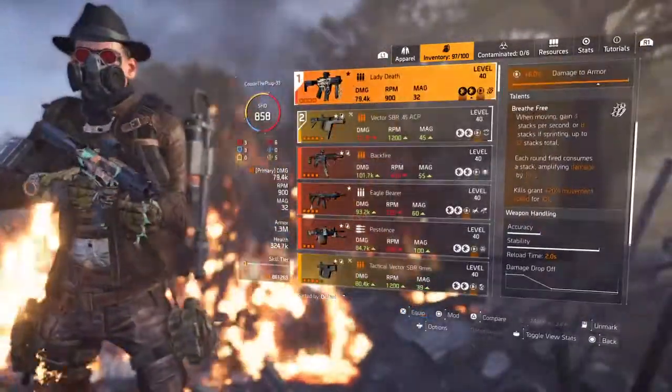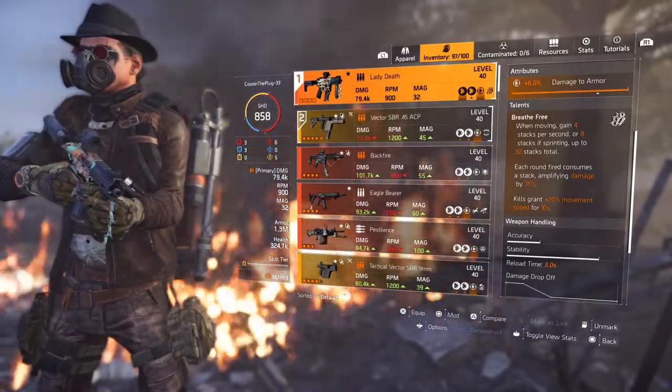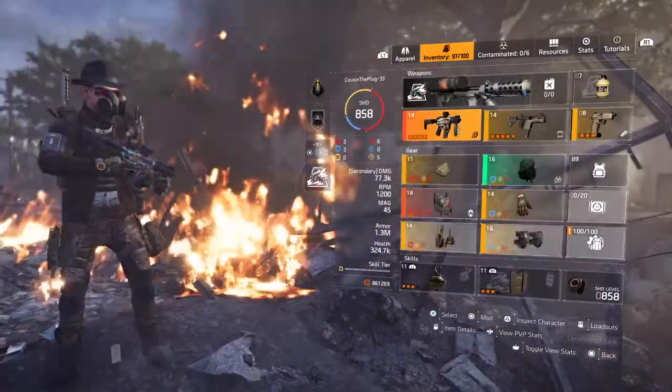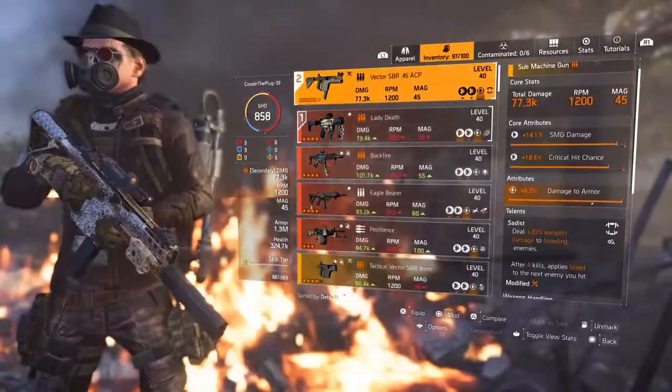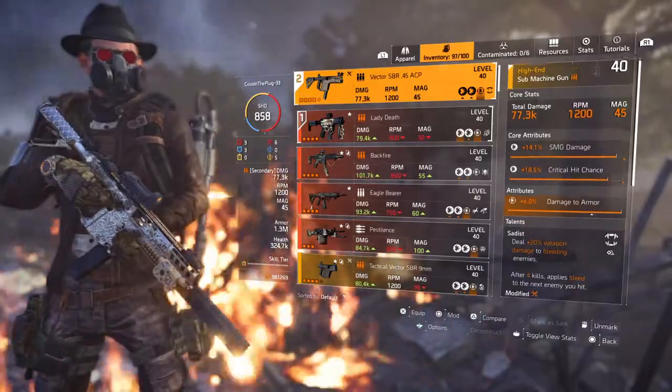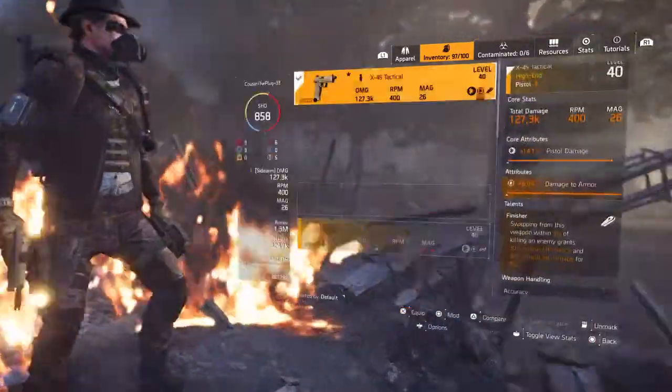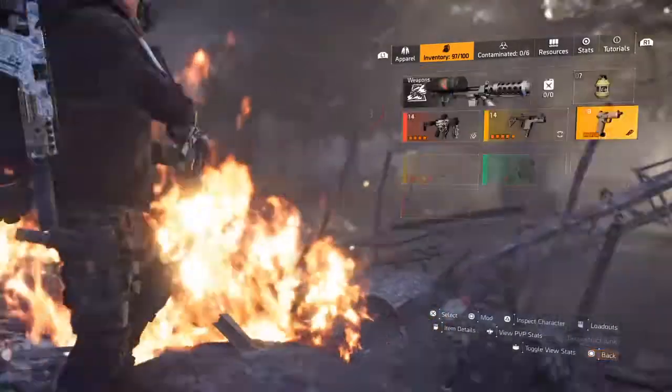We're going with the Lady Death for more amplified damage. It went down to 50 in PvP instead of 75 — still a lot of damage. We're also going with the Vector SBR-45. Sidearm doesn't really matter — finisher, we got the Glock.